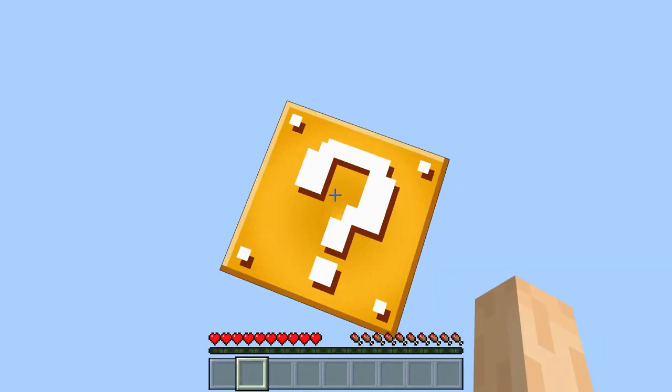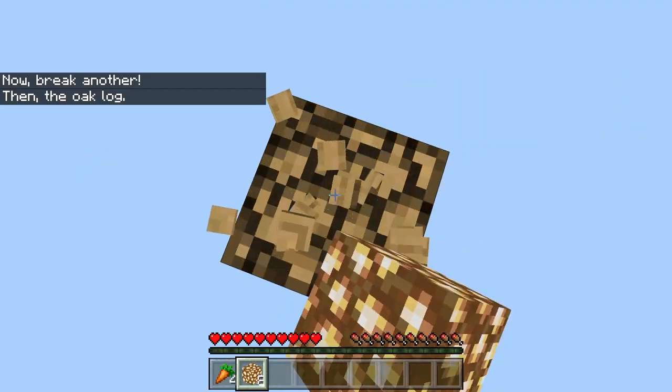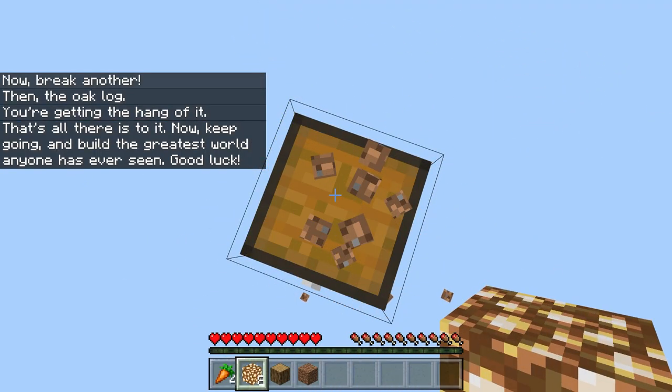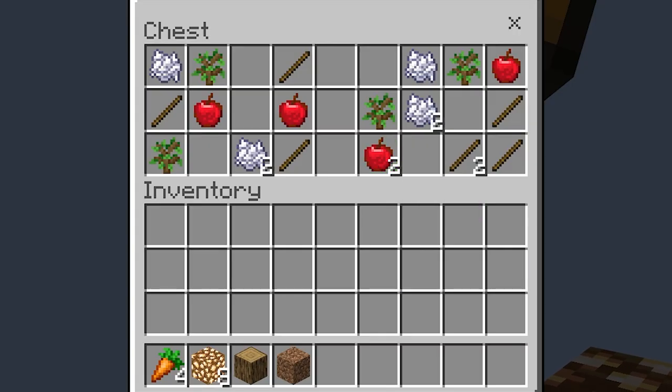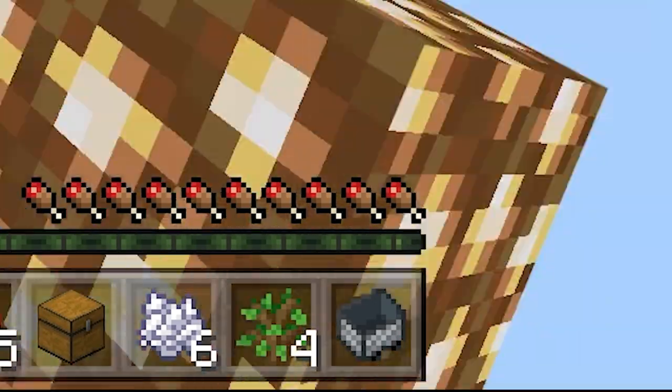Let's see what we can get in our first mystery block. Some carrots. So the goal is just to keep breaking this and see what random items we can get. We got a log and a block and a chest. Tons of stuff in here - we'll take all this. We're going to be good on items for a while. Got a mine cart.